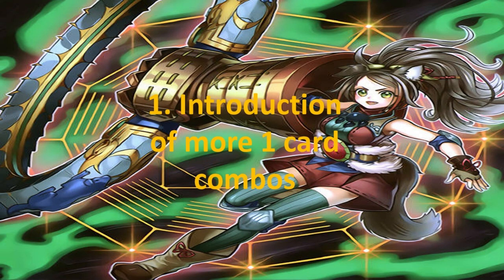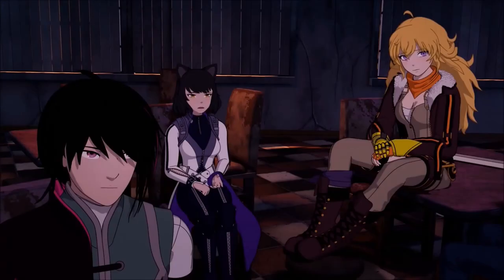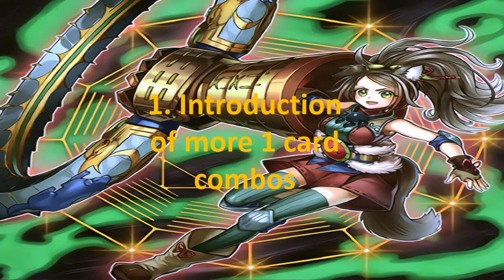As we are seeing over the years, the introduction of more one card combos has been increasing steadily. We see it from 2020 onwards — more cards that just do a lot of things on summon. T-Elements is the best example of this. T-Elements epitomizes one card combos to their absolute insanity.